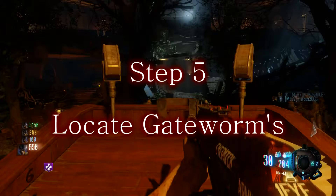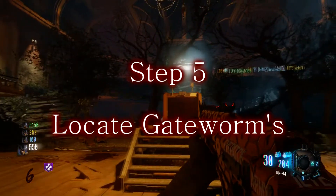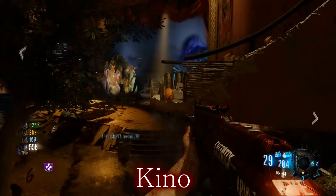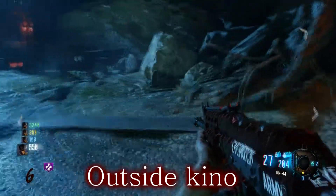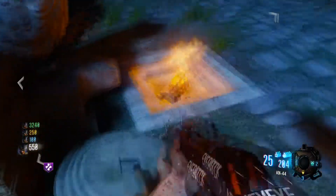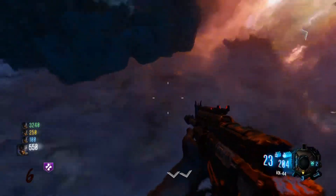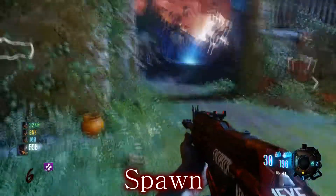Grab the book here — it's part of the main Easter egg. Once it boots you out, take your book to the podium, place it there, and that will spawn your Gate Worm eggs. There are two in Kino: one to the right by the Bowie knife, and another one up on top — a lot of people miss that one. You can hear these eggs if you turn your audio up; they make a water-dripping sound. There's one right outside Kino by that lower door, another in the Guardian room by the candles, and one down in Shangri-La in the fire. These locations change, so look around. There's also a spawn location by the garbage can.